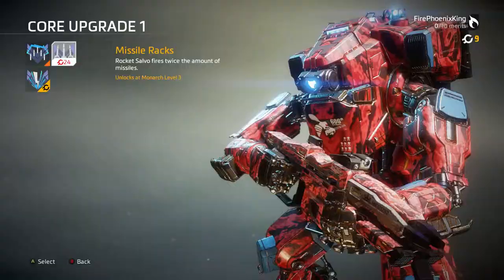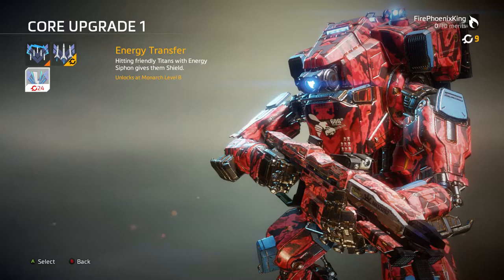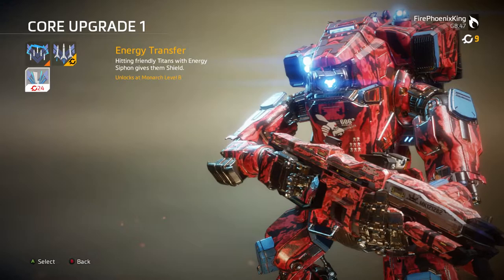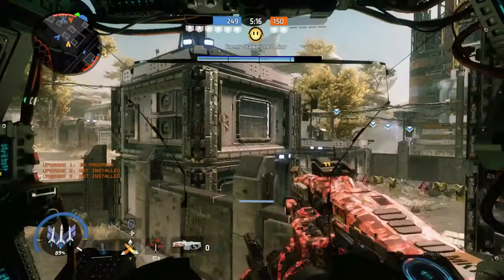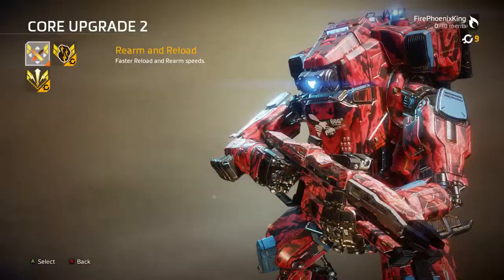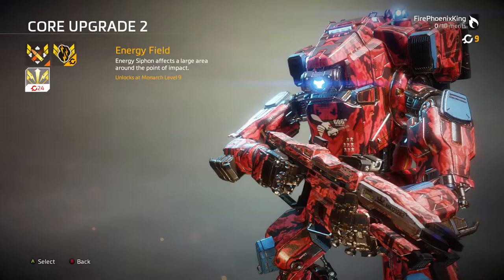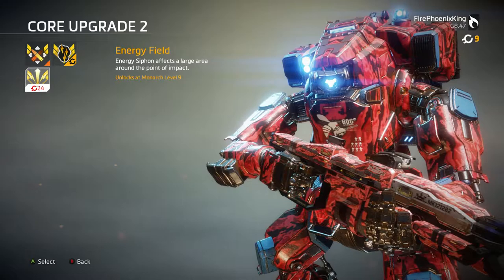This is a combination of taking the shield and using the rockets. Energy transfer — hitting friendly Titans with energy siphon gives them shield, so if you use it on a friendly Titan instead of an enemy, you give your teammate a shield. Rearm and reload speeds are faster, tied to the Y button — it reloads your left and right bumper right then and there. Maelstrom — electric smoke is intensified, dealing more damage to Titans and pilots. Energy siphon affects a large area around the point of impact with an energy field.